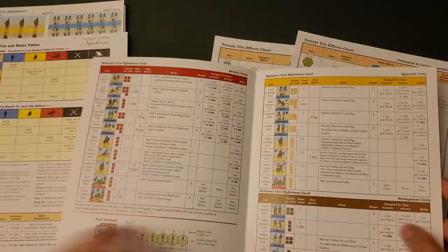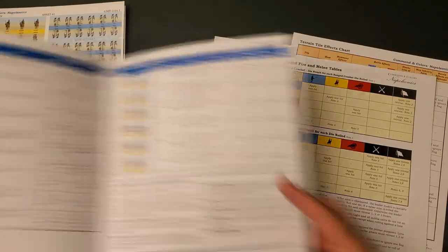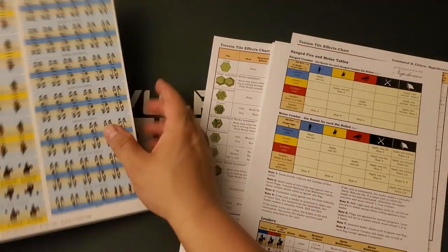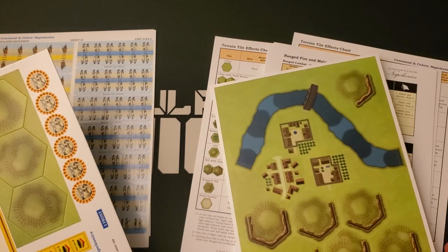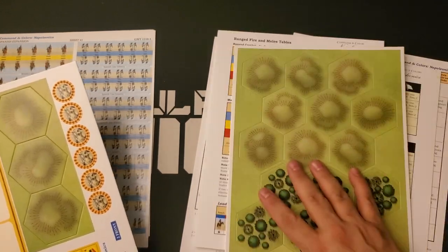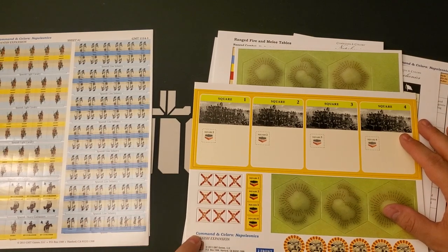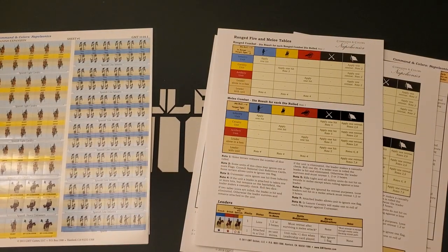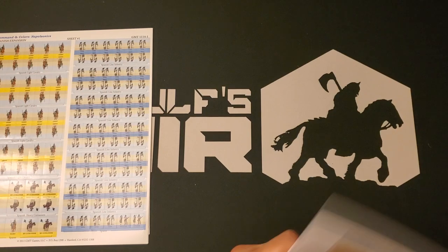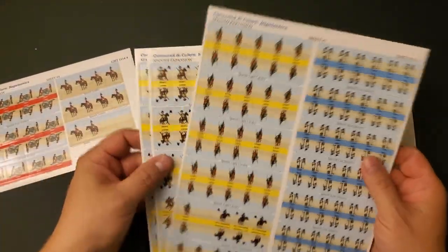We have some cards here: two terrain effects charts, a Spanish Army card which tells you how the Spanish units behave, another one with some French units, and two cards of terrain tiles — which look like nothing new as far as I could tell. Then another card with the Spanish square card, Spanish victory banners and square tokens, and the guerrilla action markers. This one's bowed a little bit — I think we'll just put it at the bottom of the box for a while. And then we have several sheets of stickers — three and a half sheets total, all different.